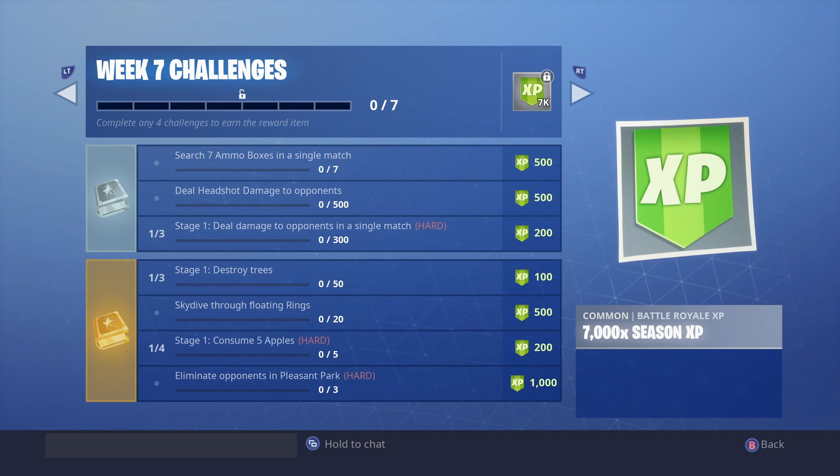The next challenge is to consume five apples. If you need to lose health, just take some fall damage first. Apples are found a lot on the right side of the map — at Fatal Fields and around there. Even Risky Reels has quite a few apples nearby. The next stage is to gain 60 health with bandages. Take a little fall damage, then use bandages — you can find them as floor loot, in chests, or in vending machines for around 75 materials.